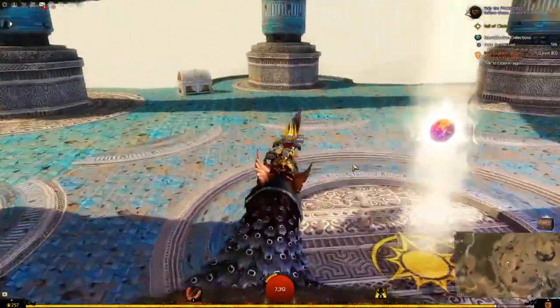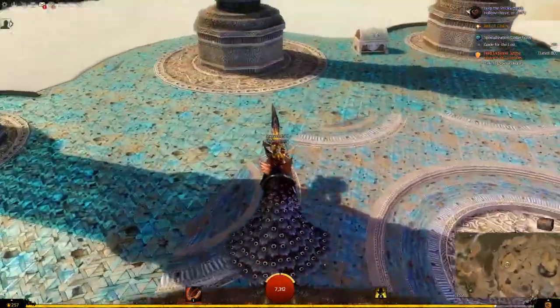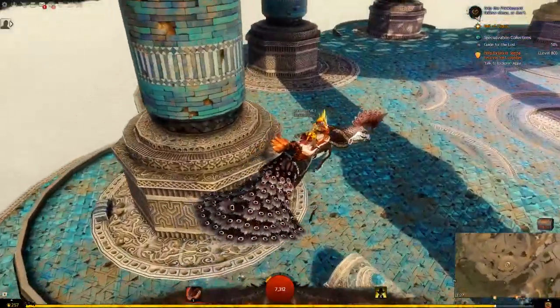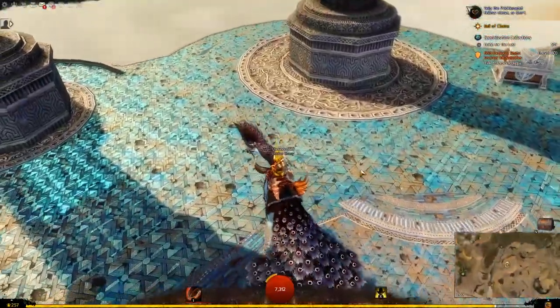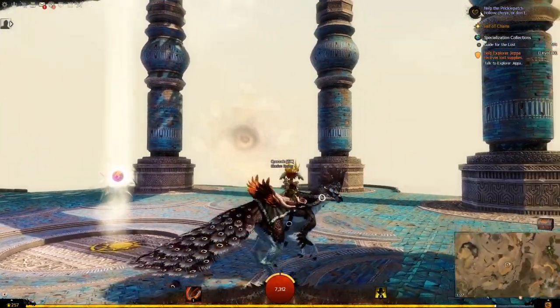Hey guys and welcome to this week's demo. This week we have the Resplendent Valen — you could call it avian — it's a new raptor mount skin, basically a peacock I suppose. It's available for 2,000 gems in the Black Lion gem store for a limited time only.